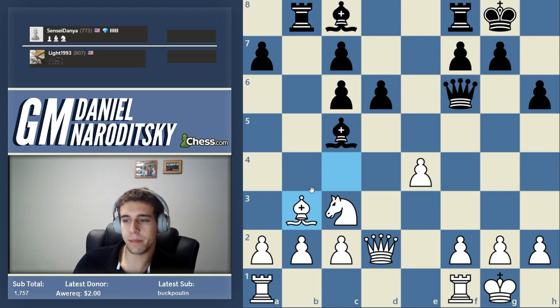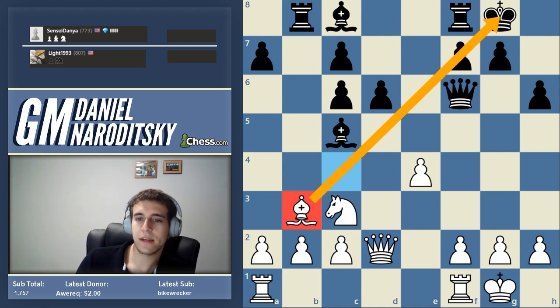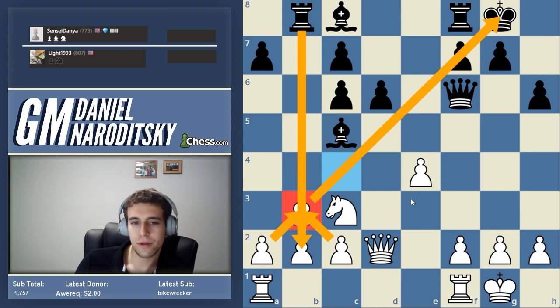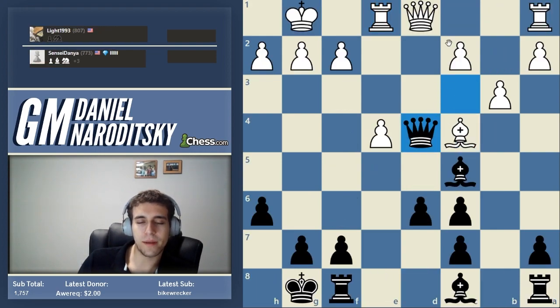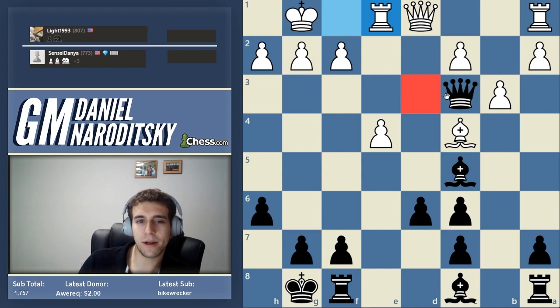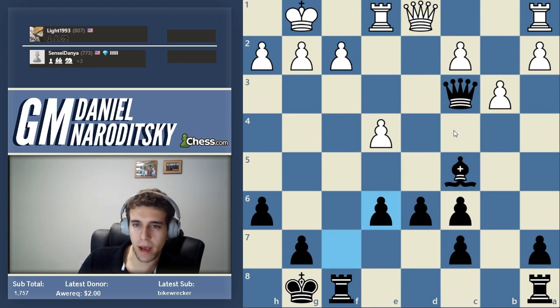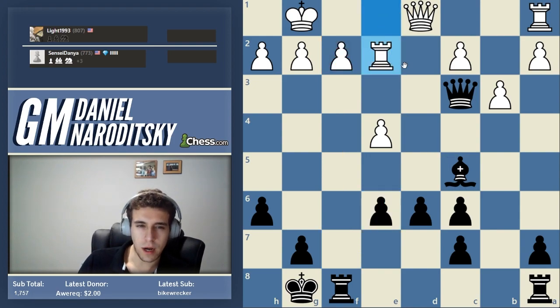The move bishop b3 would be much better because now you are organically defending the pawn and the bishop is multitasking. Unlike in life, sometimes it's good for pieces to multitask. The bishop is simultaneously pressuring the diagonal and defending, very nicely supported by pawns. Once he played b3, a lot of people suggested queen d4 — that's a fine move, totally fine. But after queen e2, that queen on d4 becomes very susceptible to rook d1. Whereas the queen on c3, if you think about it, is not susceptible to rook e3, which he played anyway. The purpose of bishop e6 is to gain a trade of minor pieces and also gain huge pressure on the f2 square.